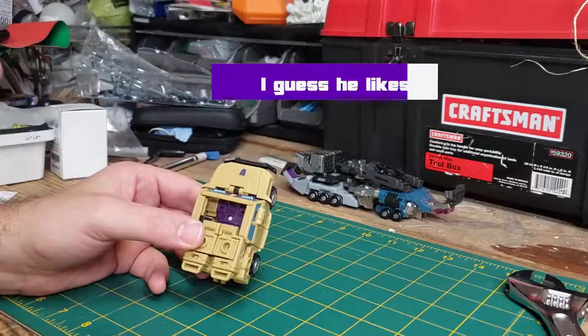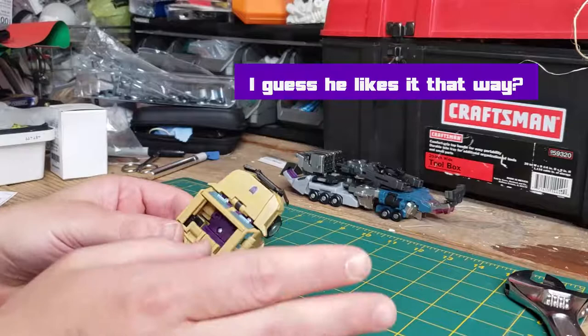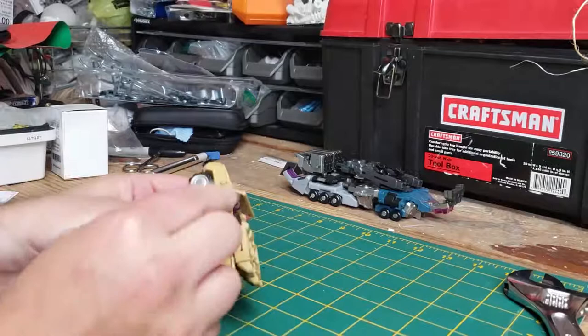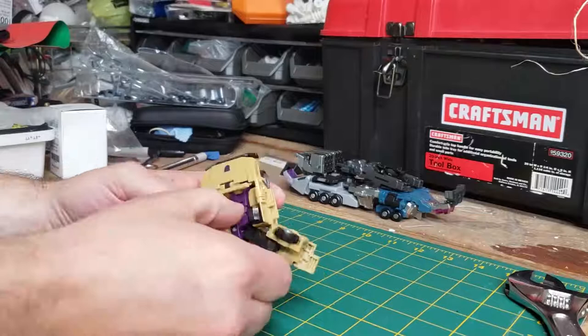Where he really loses points is in the transformation. I have transformed this guy a gazillion times — I really do like playing with them, they're great toys. That said, he literally falls apart when you transform him and there's no way to stop it. I'm going to be as gentle as I can and try to do as much as I can without losing a piece. Let's do the parts we know we can do first — separate a little bit, then fold down the window areas of the doors.